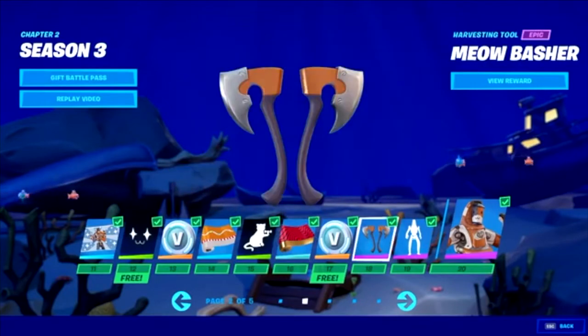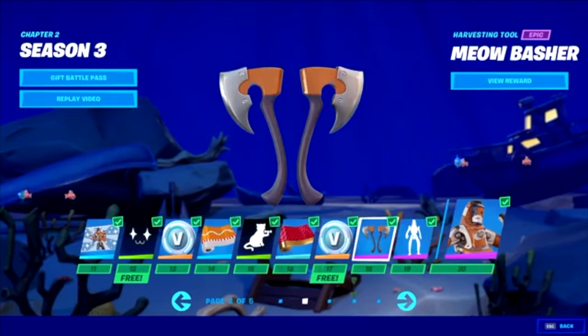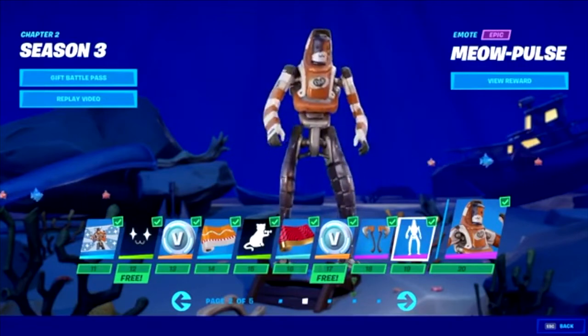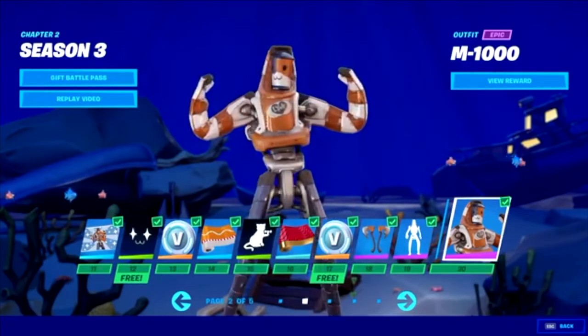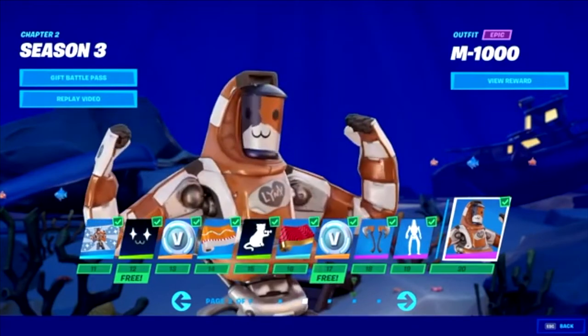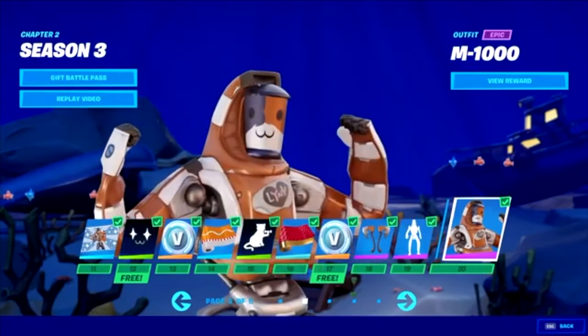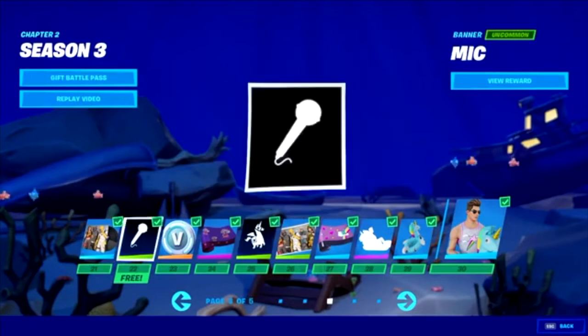The Meow Basher looks like a pretty good pickaxe — I would personally use this one. Then there's this emote, which is okay, but I probably wouldn't use it, it just doesn't seem that interesting. Then we've got the M1000. If I was making this battle pass I would definitely move the M1000 to the first tier and maybe swap it with the Engineer.